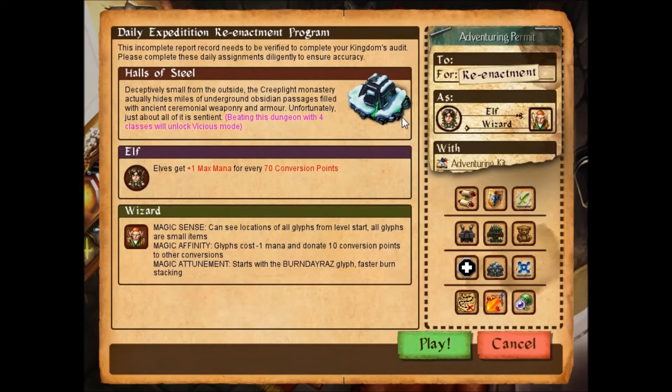I did yesterday's off-camera. It was Elven Ninja. It actually got kind of easy toward the end, but starting off was actually pretty hard because I wasn't sure who to kill and everything threatened to mana burn me, and I couldn't take on a level two — at least that's how it felt.